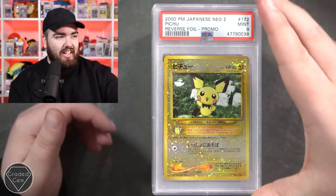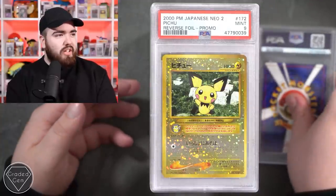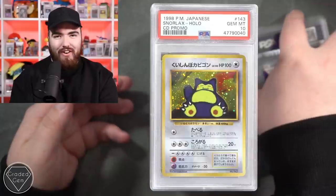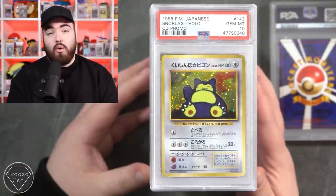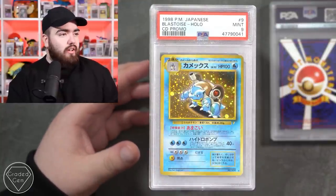Anyway, we've got a Pichu from Japanese Neo 2 - Pichu again in a mint 9. We have the Snorlax from the CD promo - great card, sent a few of these in myself. Don't know what grade I've got, so congrats to you Joe. Blastoise CD promo with the 9 - that's fantastic. I love this set, that's one of the greatest Blastoise artworks of all time.